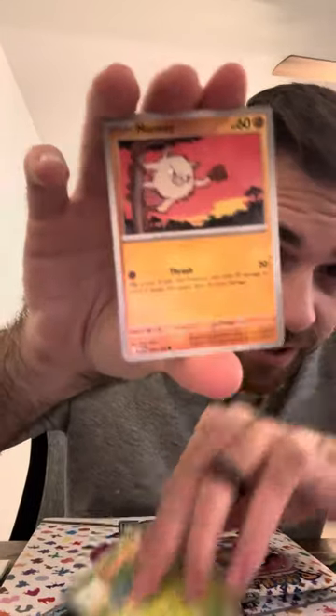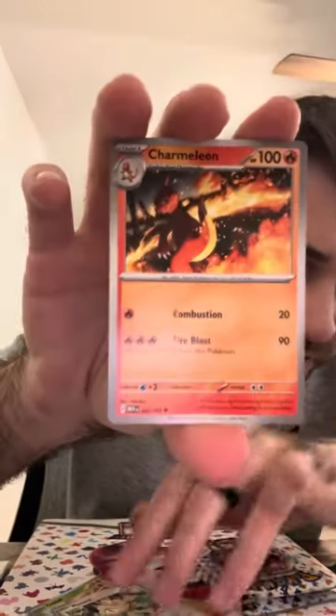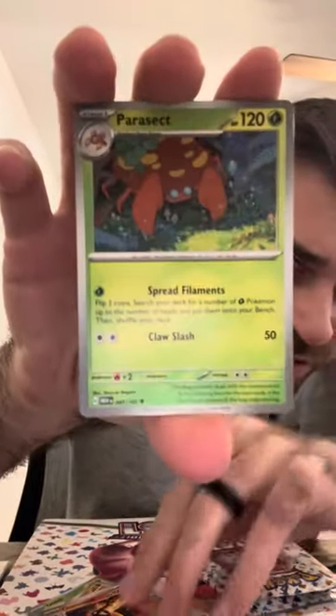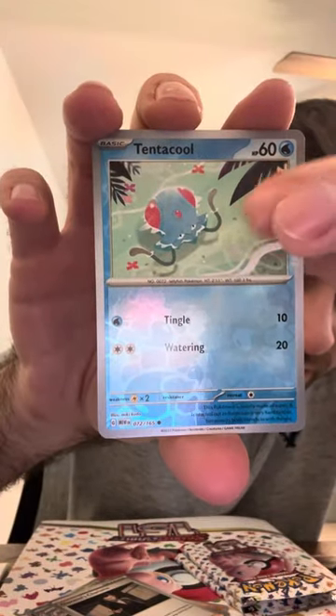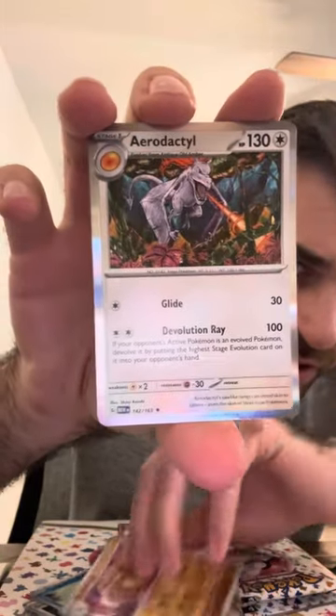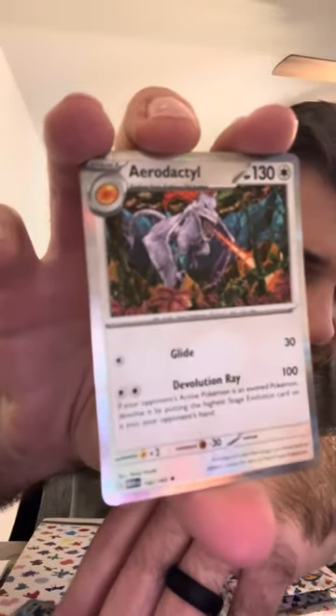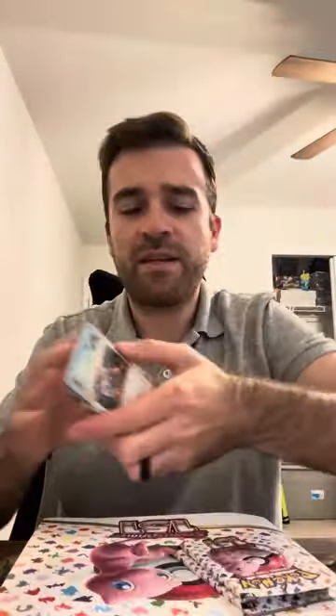Let's see. Magikarp, Oddish, Mewtwo, Charmeleon, Parasect, Tentacruel, Sandslash. Aerodactyl — I love the art on it. No hit, but love the art style. Tentacruel. Pack five, pack five.